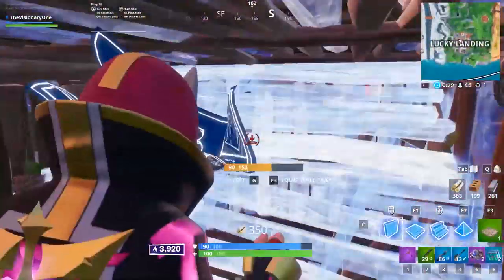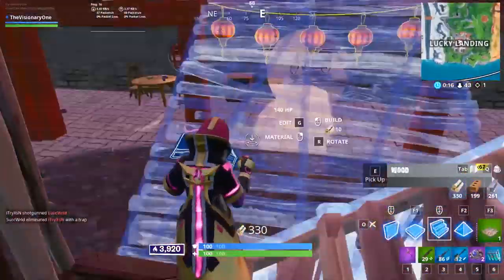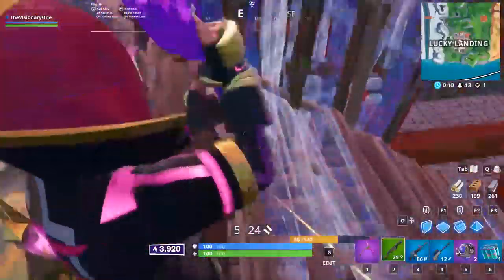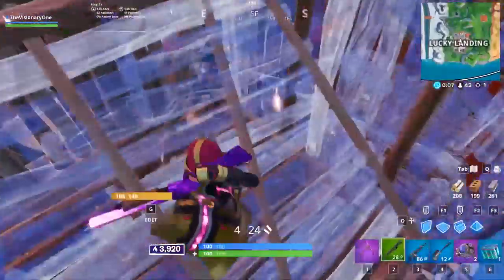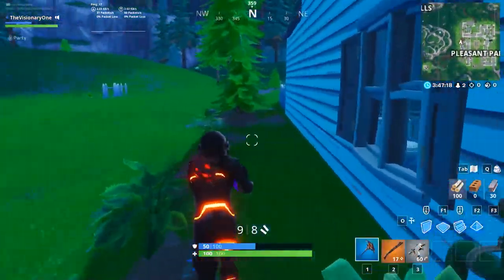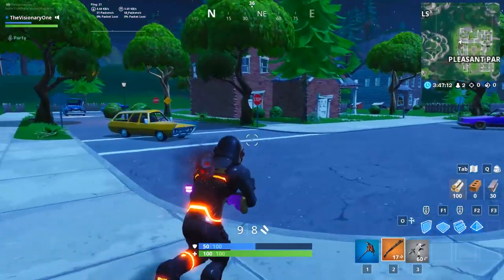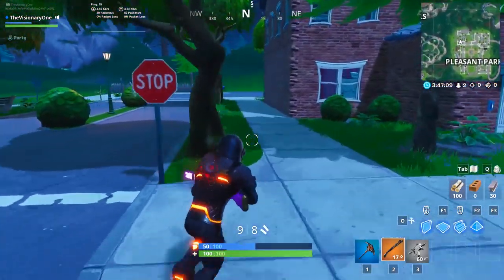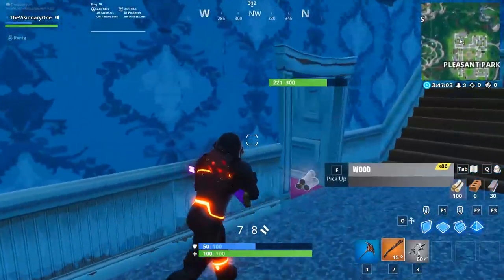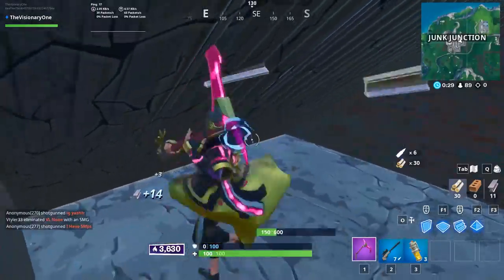Having good loot combined with a high vantage point will put the odds on your side in case you get caught in an early game fight. If you're going to get in an early game fight, you'll probably want to be the one who initiates it. Taking another player by surprise while they're looting can catch them off guard. For example, if you find a gold combat shotgun, it's probably a good idea to push any nearby players while you still have such a large advantage. That said, if you're not comfortable with your mat count or health, you can always keep looting before you fight.